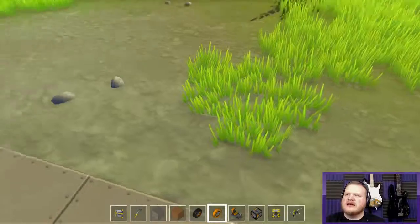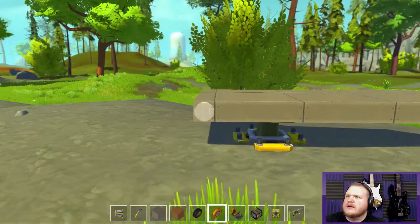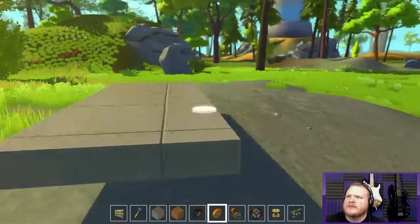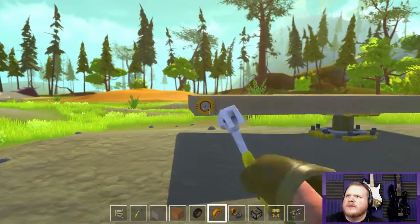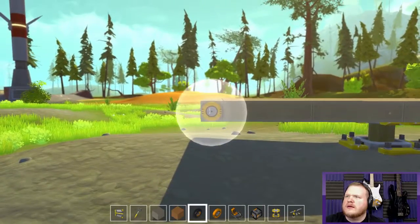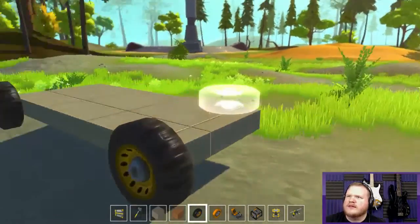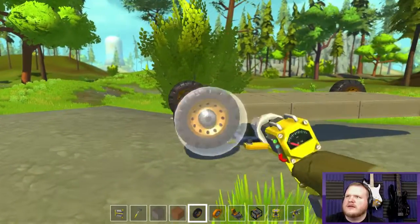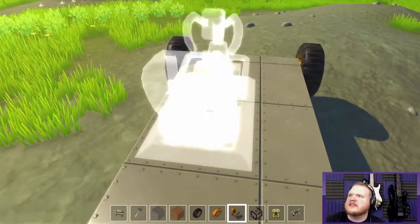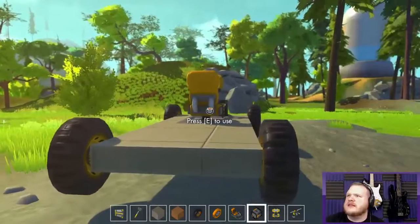I guess I need to put wheels on it — wheels would help. Alright, so I need a bearing. Boom, boom, boom, okay. And I guess wheels would help. I wanted to make two seats, I don't know why, but now forget it, we'll just do one. Right there — I guess this is an engine of some sort.